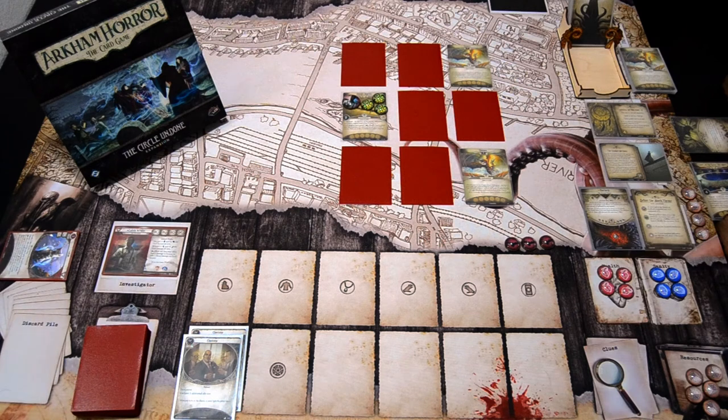This is JP from Northern Lights over Arkham. This time we are wrapping up the Cycle Undone campaign with Calvin Wright. We are playing the Before the Black Throne scenario, which is the last scenario in this campaign. Last time we managed to get one experience from the Clutches of Chaos scenario, which isn't a lot, so let's see what we upgraded into the deck.